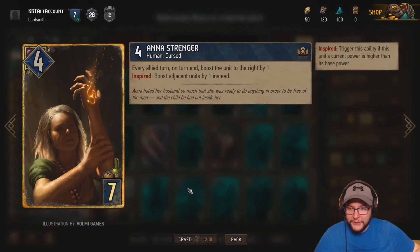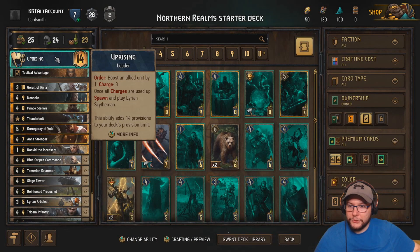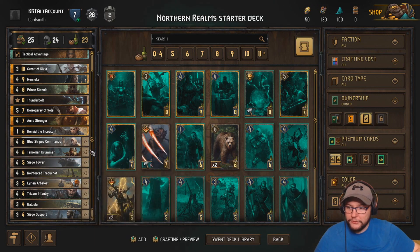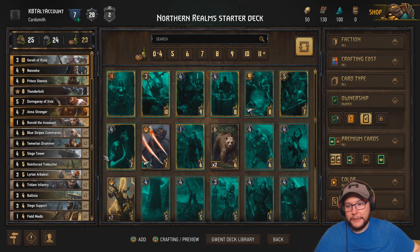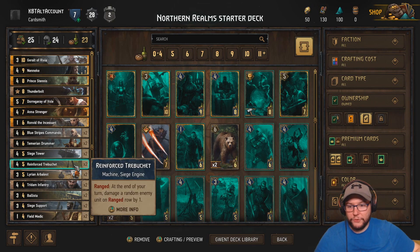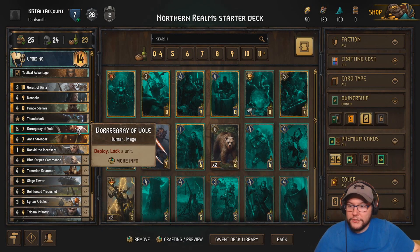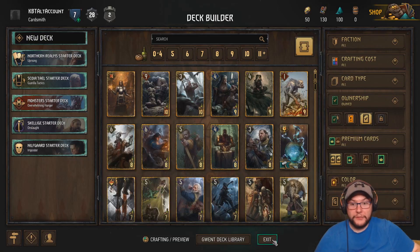The big card is Anna. Try and save her for round three if it's going to be a medium-long round. You kind of want to bait them out with the drummers and then use Anna because she's even better. The leader card boosts an allied unit by one with three charges. So basically we're going to be trying to use those three engines: Triadam Infantryman, Temerian Drummer, and Anna Strenger. The rest is basically just filling up space. We'll use reinforced trebuchets as engines in any round, and we'll use locks, boosts, Geralt, and anything else to ease it along.